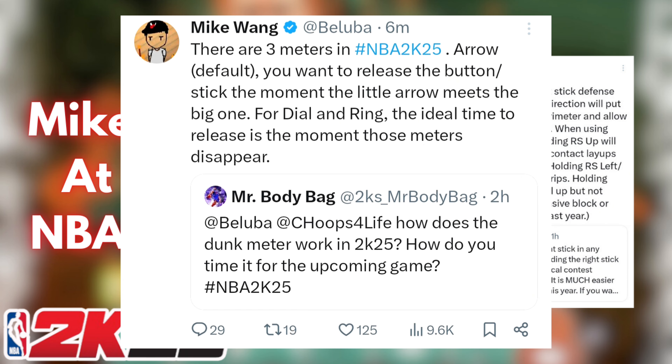MikeWang on Twitter today — I guess X, you can call it — someone was asking about how the dunk meter works. He said there are three meters: an arrow, which is the default one. You want to release the button or stick the moment the little arrow meets the big one. For dial and ring, the ideal time to release is the moment those meters disappear. I'm guessing he didn't really talk about the third one, but hopefully they get some of the ones from 2K24, because there were a lot of decent dunk meters I kind of liked. Hopefully some of those return throughout the seasons.